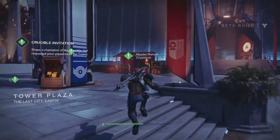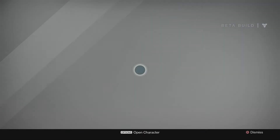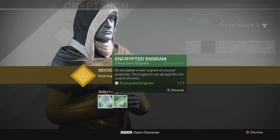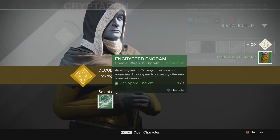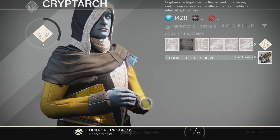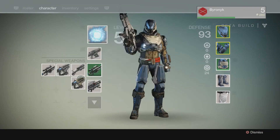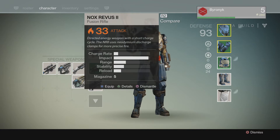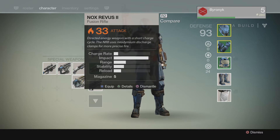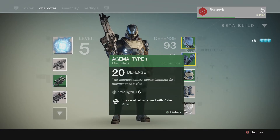Let's visit the Cryptarch first. Let's see what we got — we got two engrams. We got a class item engram, a Mark of the Protector, and a — wait. A green thing turned into a white weapon? That makes no sense. It's a fusion rifle but it's a white weapon. I was almost certain that doesn't make any sense, guys — that was a green engram and it turned into a white weapon, that shouldn't have happened. Useless chest piece.